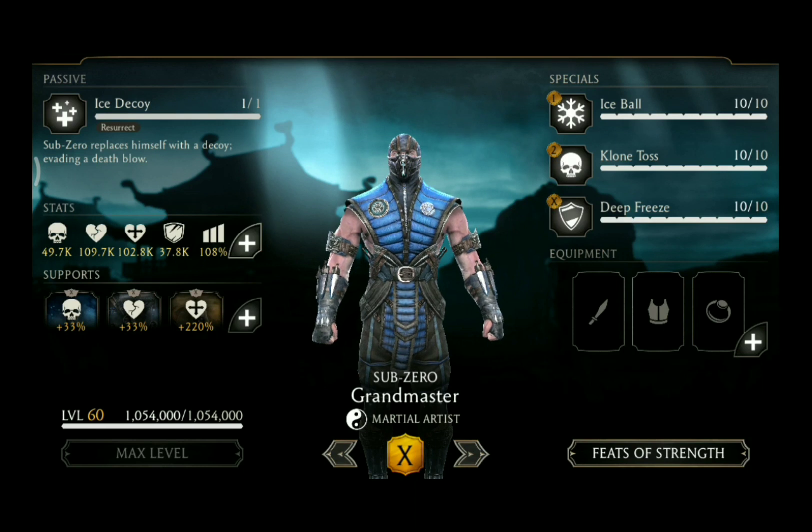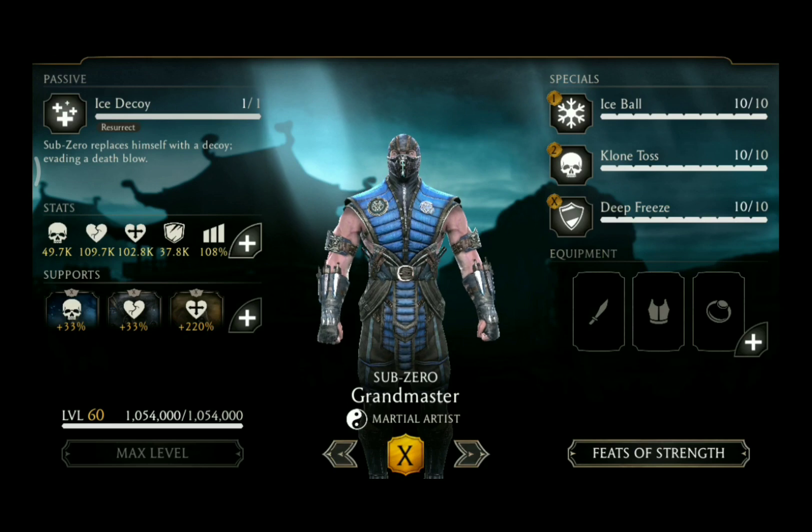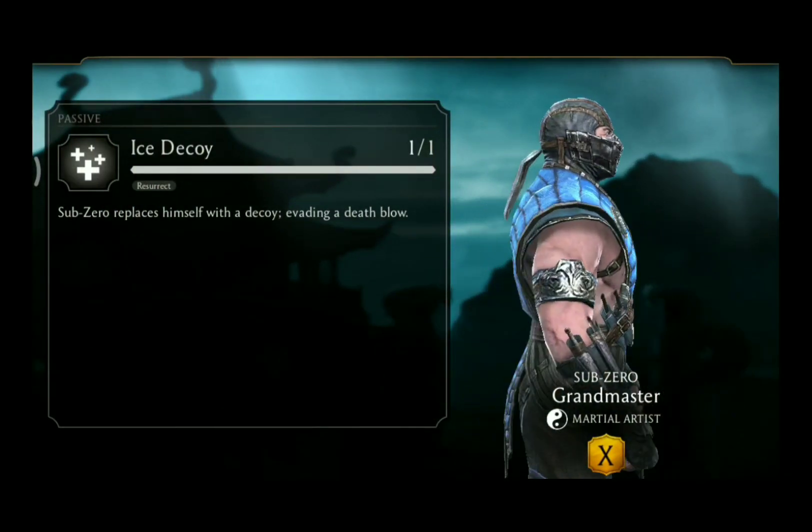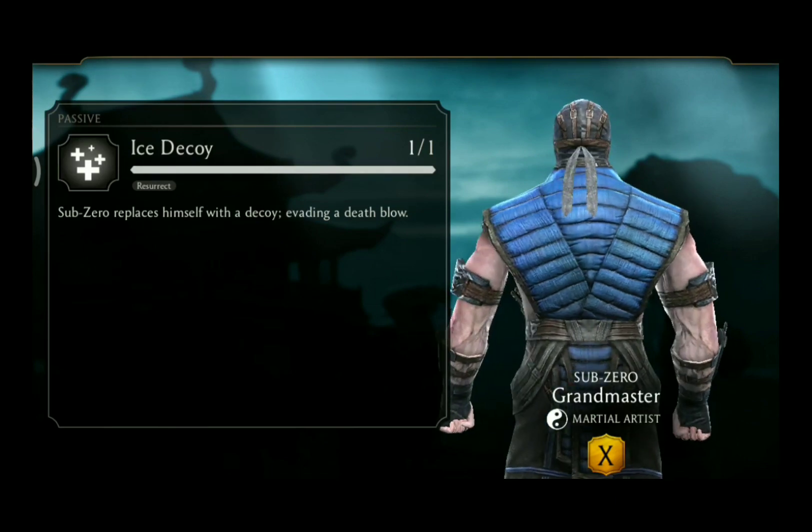Grandmaster Sub-Zero is part of the Martial Artist class and his passive is called Ice Decoy. Sub-Zero replaces himself with a decoy, evading a deathblow.